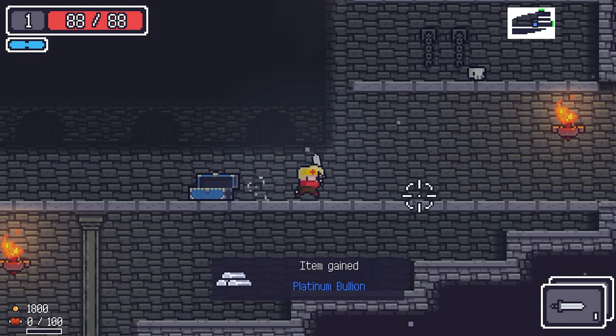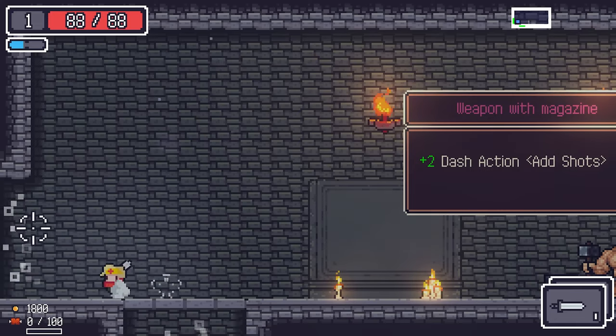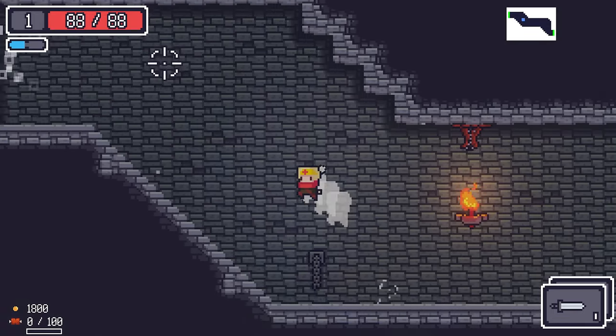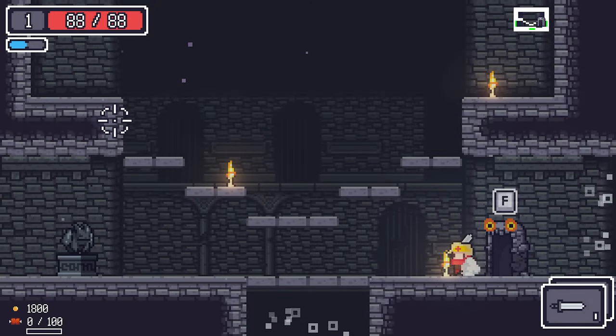Platinum bullion is an accessory but it does nothing. You can sell it at the shop for a good price though.